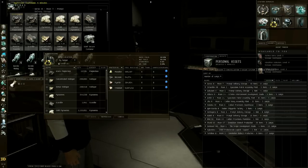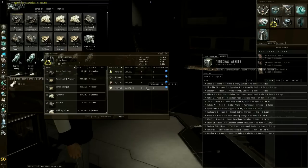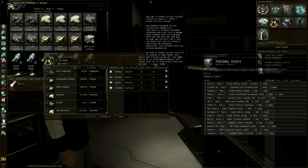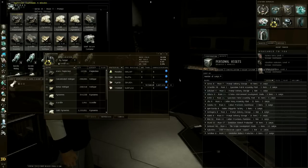Standings are important because if your standings are low with the corporation of the station you're at - this is an NPC station with a specific corporation I have a specific reputation with - if you don't have high standings, the corporation will take a percentage of your refines. My standing is high so they take nothing, zero percent. If my refining skill weren't maxed out there'd be an unrecoverable amount, but since my refining skills are maxed, unrecoverable is zero, so I'm getting all of it.